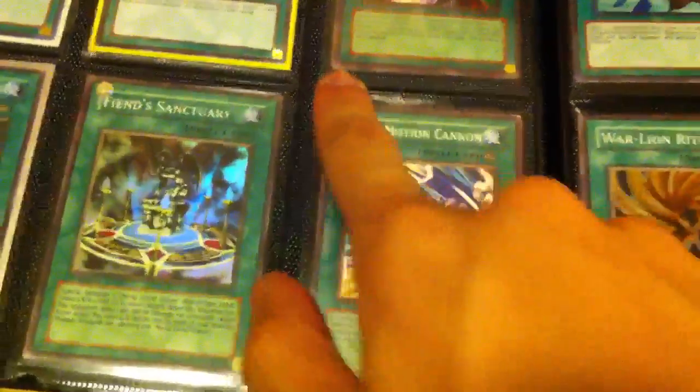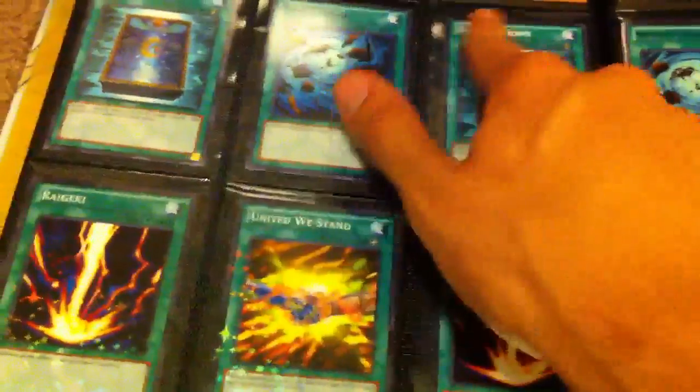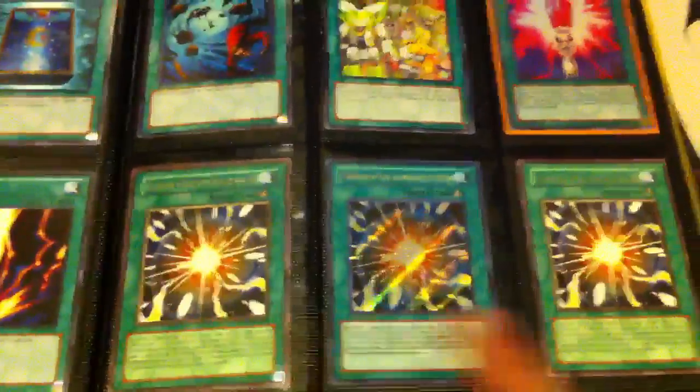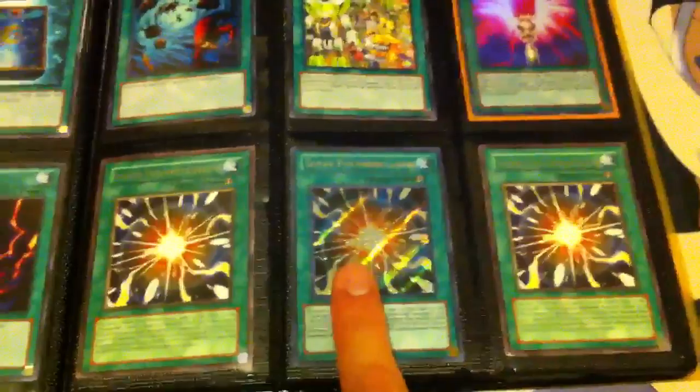I know that sometimes people don't like too long of videos. The Wave Motion Cannon has some corner damage. Rare Heavy Storms. Common Books or Rare Books — I'm not sure. Rare Pot of Duality. That's our Common Windup Factory. We have three Super Polymerizations — one Secret, two Rare. And that's it for our spells.